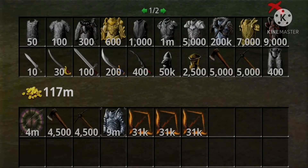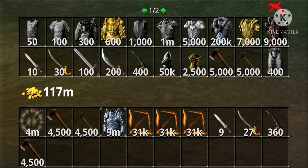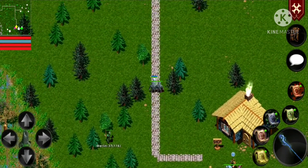Welcome everybody to another video. Today I'm gonna be showing you 5 ways to make gold — be it for buying armor, weapons, using it to finish quests, or creating things in the blacksmith, you're gonna need gold. Here are 5 ways to get it.